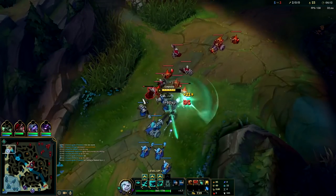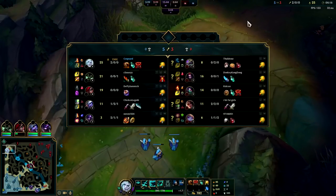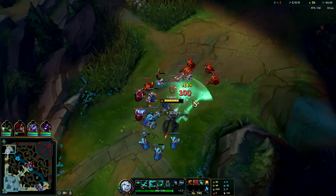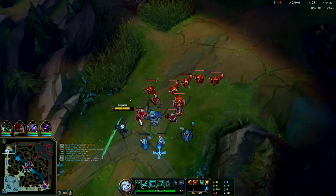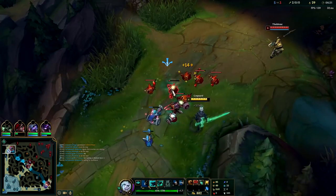If you want to learn how to lane — top, mid, or bot — at some points in the game you're going to want to freeze to put them at a disadvantage. Your minions will get mulched up and they'll miss out on the gold and the XP if they're not here. Meanwhile we'll be getting all the gold and the XP. I need to thin this out though — he has way too many minions.